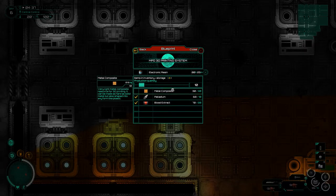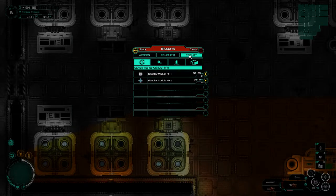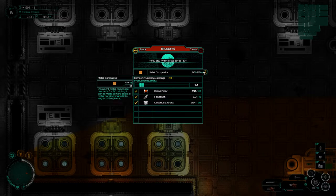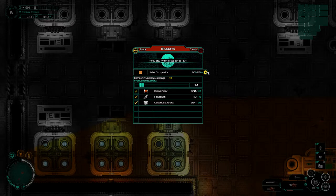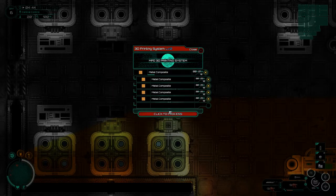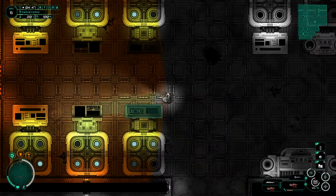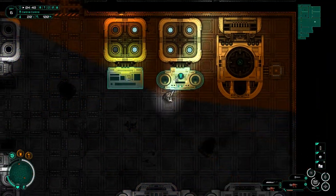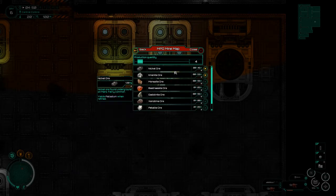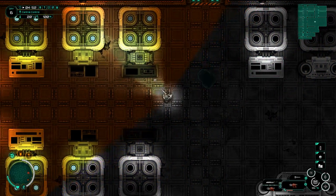The electronic resin unfortunately needs the material composite first. There's a back button - I keep pressing close instead of back. Let's set up a whole bunch of material composites. I'm trying shift to fill the queue, that doesn't work, control doesn't work either. I'm out of palladium at this point, so moving over to the next machine to set up mining and fill up this queue to keep things going.